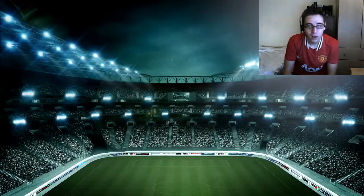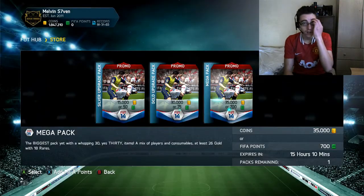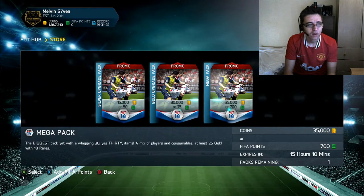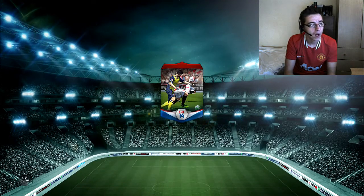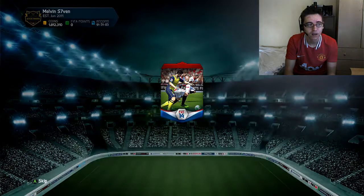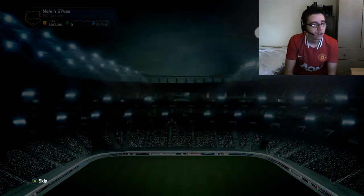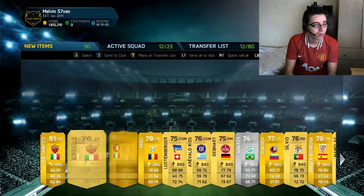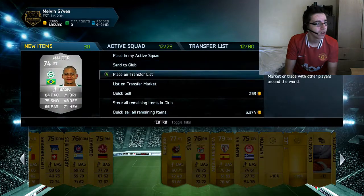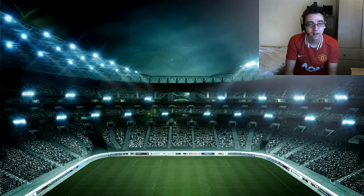So we'll open the last pack. What's funny about the Cristiano Ronaldo pack is — well, the funniest thing is my reaction I suppose — but I got an inform, and informs always class as better than the normal player, so it's kind of weird. And we get DeSantis in this pack, so they get progressively worse, but I am not going to complain at packs anymore.